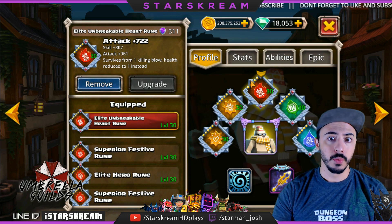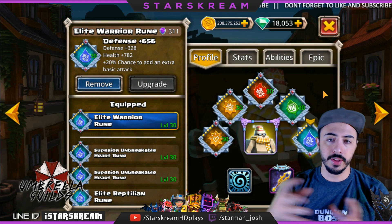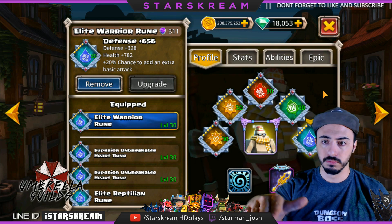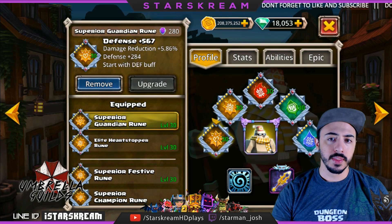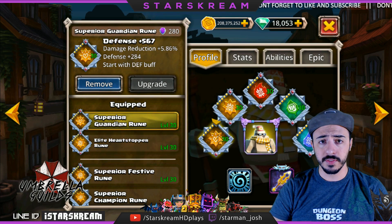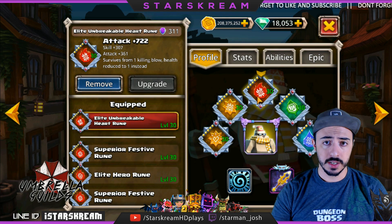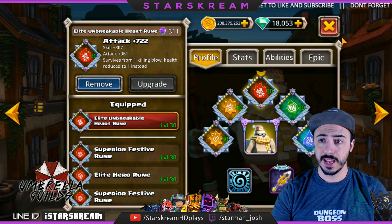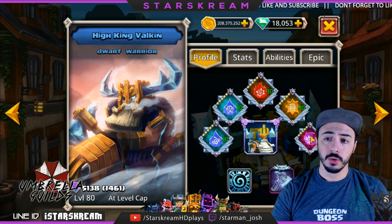If you don't have a red one like I do, you can put it in the blue spot — that's fine too. Just fit everything where you have runes that work for it. Here's my heart stopper rune, and then I have a guardian rune because they give quite a bit of defense, and again I'm trying to survive that first round. An unbreakable heart rune is definitely necessary, so make sure you have it or you will get slammed on that first round.